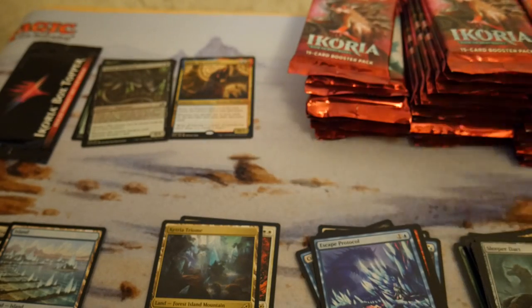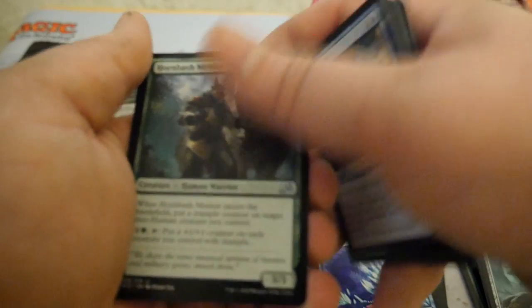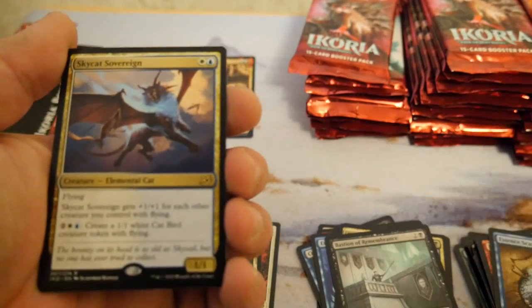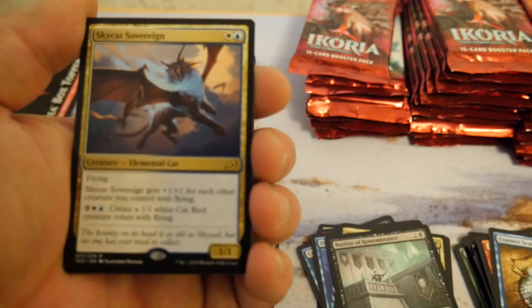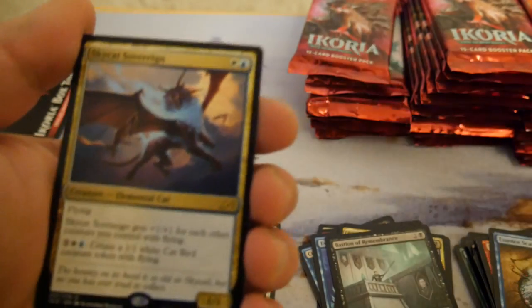I'm kind of bending down so I'm going to bring packs up to open them — this low angle is killing my back. On to commons. Sky Cat Sovereign! The 1/1 two-drop with flying that gets +1 for each other creature you control — oh okay, so like flying tribal kind of.